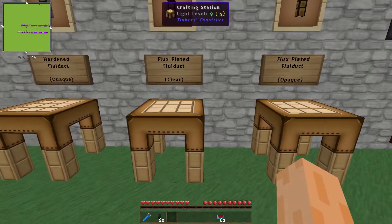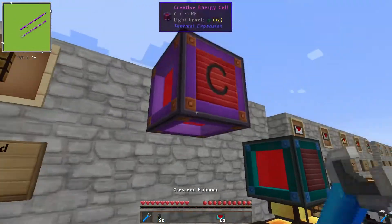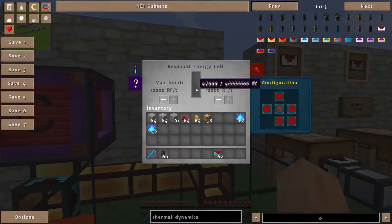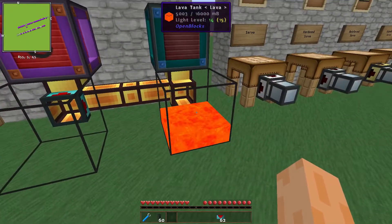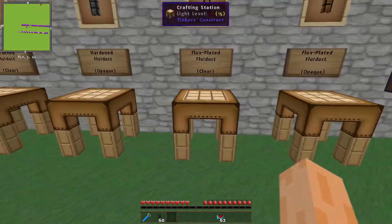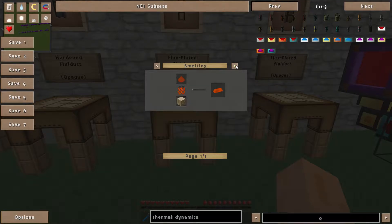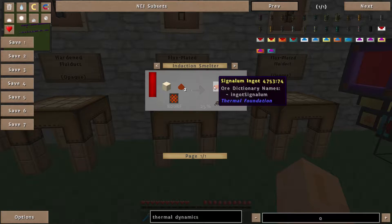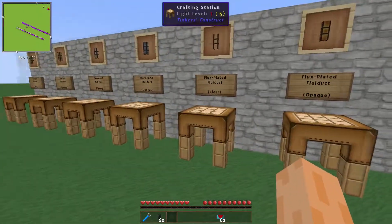Finally, we get the Flux-Plated Fluid Ducts. These are similar to the Fluctuating Item Ducts - you can transfer around fluids and also transfer around RF. Let me demonstrate: grab the creative energy cell and you can see there's now RF in it. We change the configuration so it can accept RF, and we also show it transferring fluids at the same time - lava going from one tank into another. The recipe uses Hardened Fluid Ducts upgraded with a small amount of Signalium and Electrum. Signalium is made by combining Destabilized Redstone, Copper Dust and Silver Dust into Signalium Blend, then smelting it.